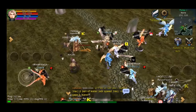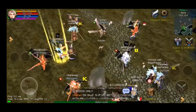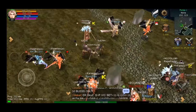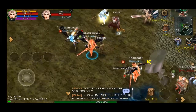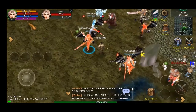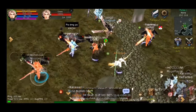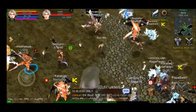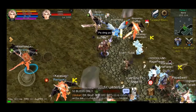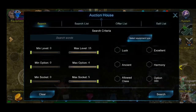Ito na yung Part 2 ng tutorial about sa starting items to endgame items ng mga characters. For today, BK naman ang pag-uusapan natin — kung ano yung mga panimulang item na gagamitin ninyo hanggang sa pang-PVP set ninyo. Sa panimula, meron tayong tatlong items na magagamit ninyo: yung Hayon Dragon Set, Vicious Set, at saka Rave Set.